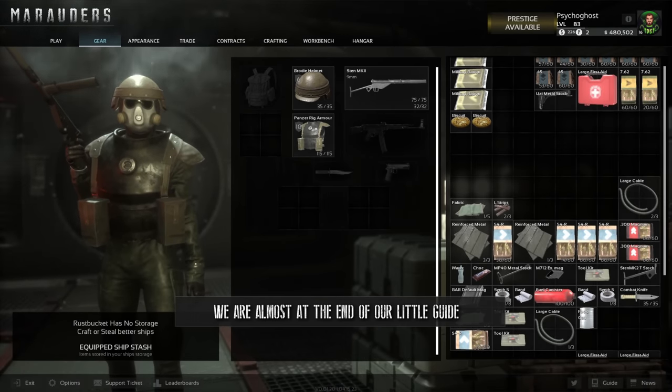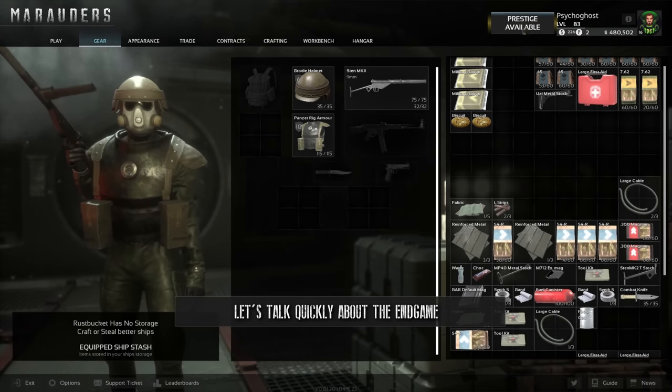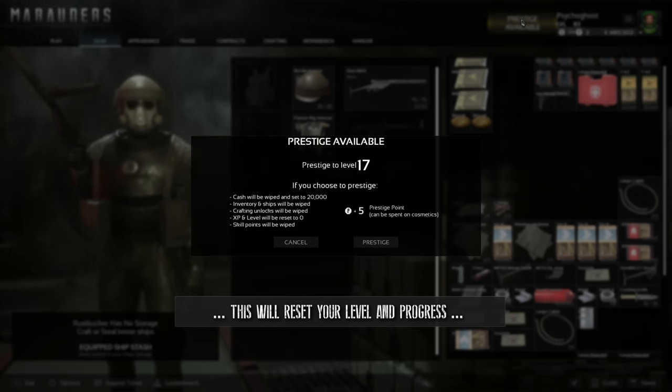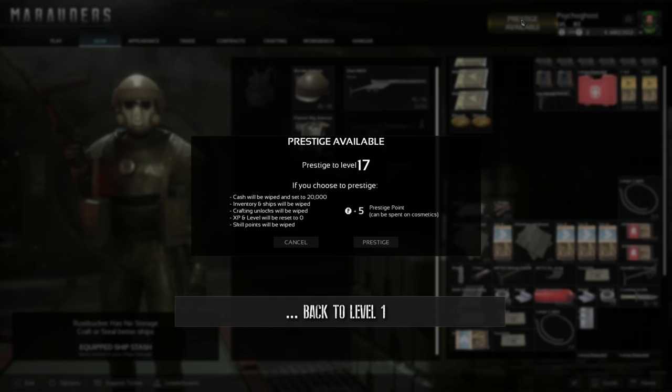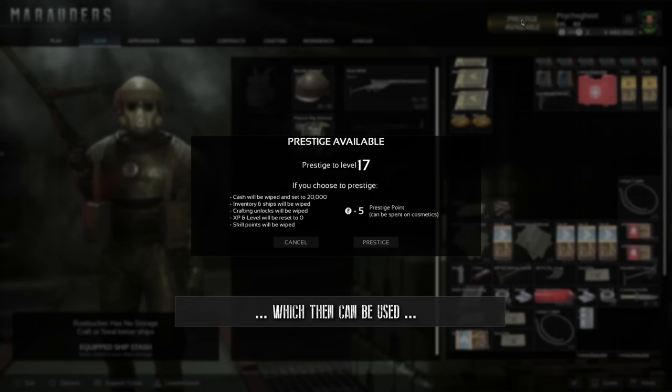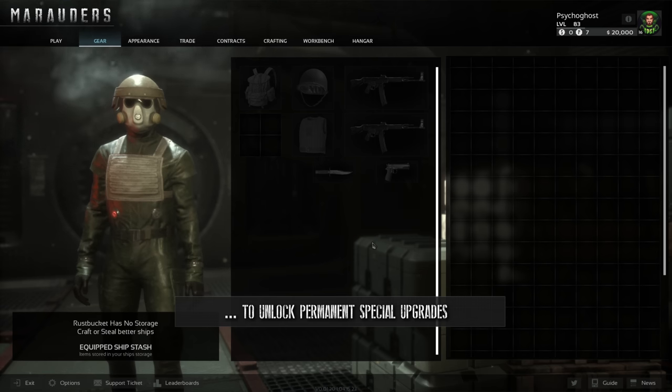We're almost at the end of our guide. Let's talk quickly about the end game. Once you hit level 40, you get the option to prestige. Be careful — this will reset your level and progress back to level 1. However, every time you prestige you get a prestige token, which can be used to unlock permanent special upgrades.